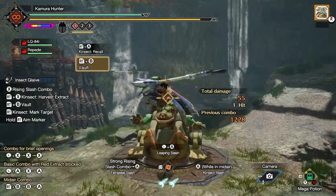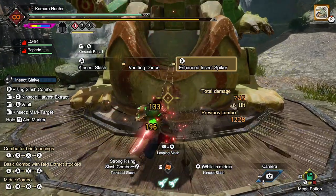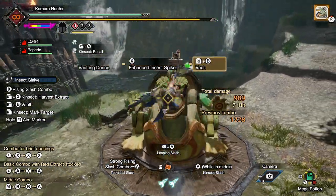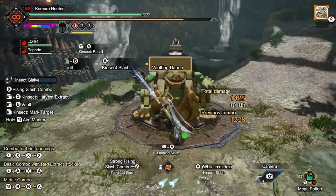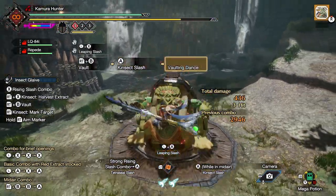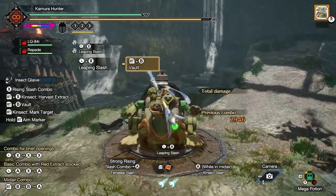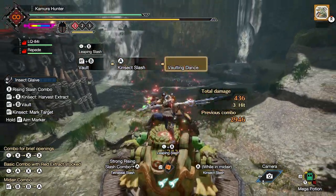Number four: if you have Kinsec Slash equipped and you have the Red Extract, after using a Kinsec Slash attack you can use an Enhanced Insect Spiker. This attack will get you quickly back onto the ground and do a lot of damage. The Enhanced Insect Spiker only works if you do it right after a Kinsec Slash. If you mid-air evade, it will revert to a normal strong jumping slash.